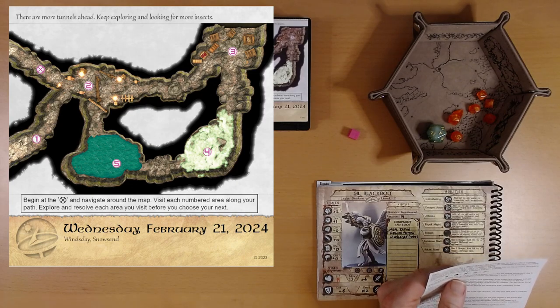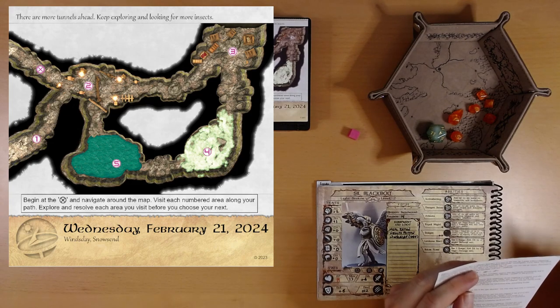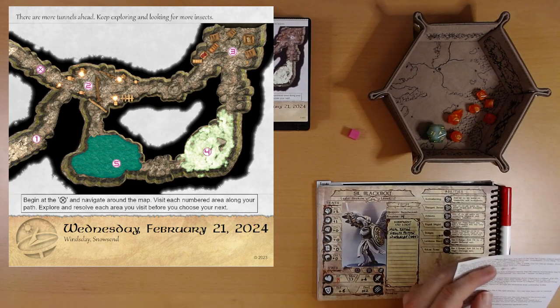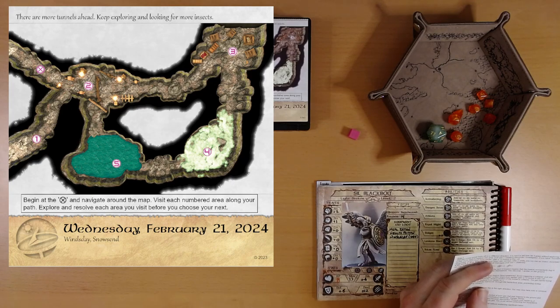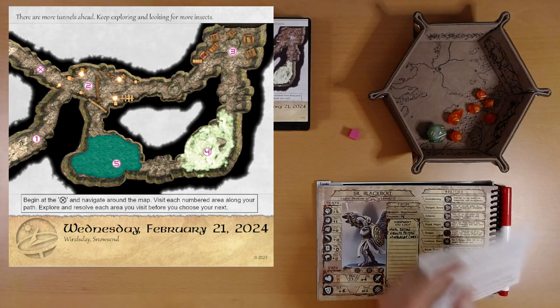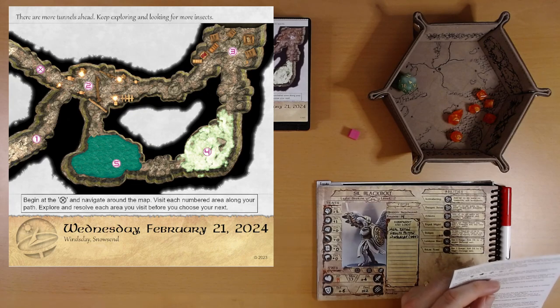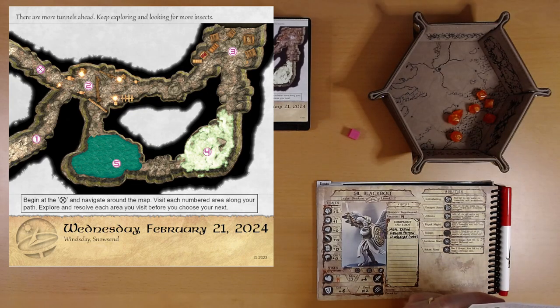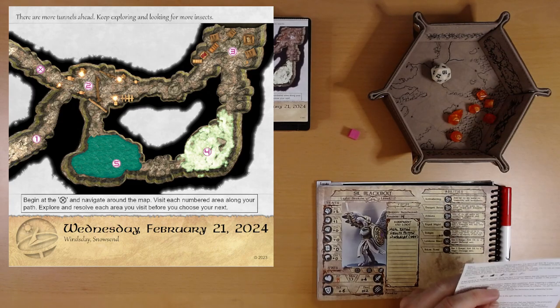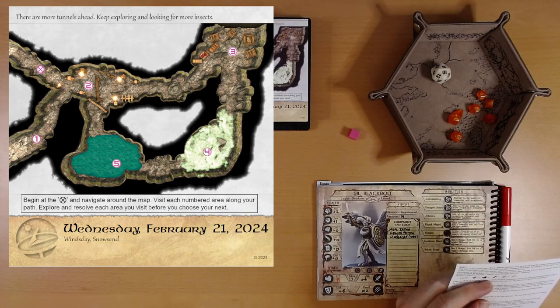Area one. This part of the tunnel forks off in a different direction — it is hard to tell how far it goes without exploring further. If you wish to explore this area — yes, we do, despite how poorly things have gone the last couple of rolls — roll D20 plus Intellect. Reminder: Investigator, we do not have; our Intellect is plus zero. D20 — rolled a four! If the result is ten or less, you venture down this corridor and after a while you run into an insect, surprised to see you — it attacks.